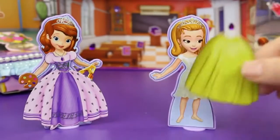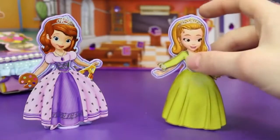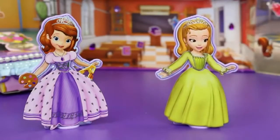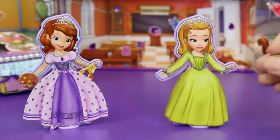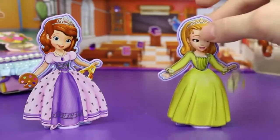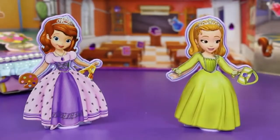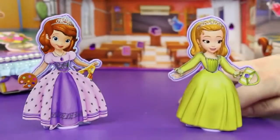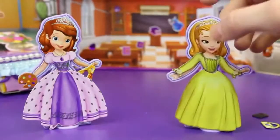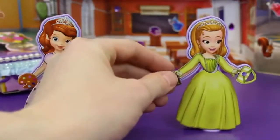And then for Princess Amber, we're going to give her her classy green outfit with a matching green top, and then we're going to give her a matching green purse — alright, let's try it again — and then on the other hand we're going to give her a book. Alright, we got the purse and the book — awesome!